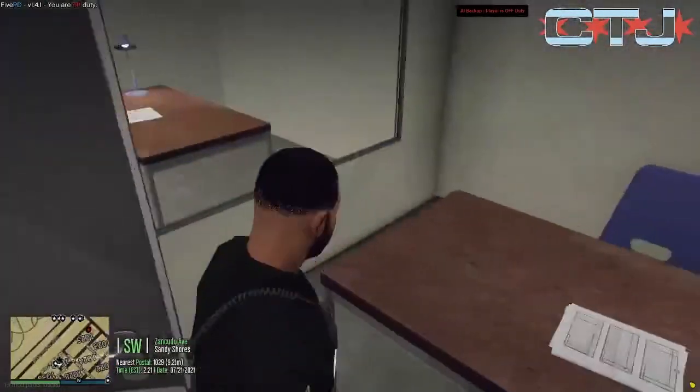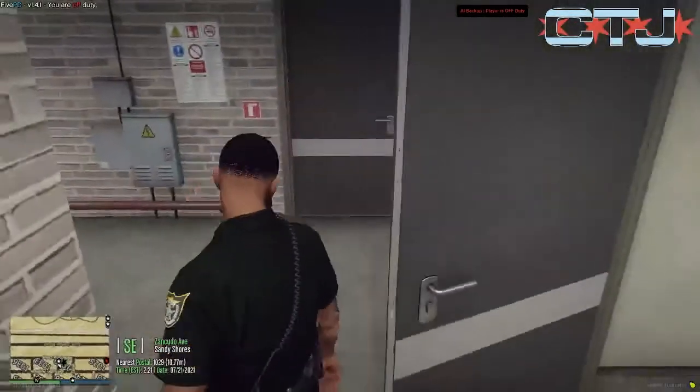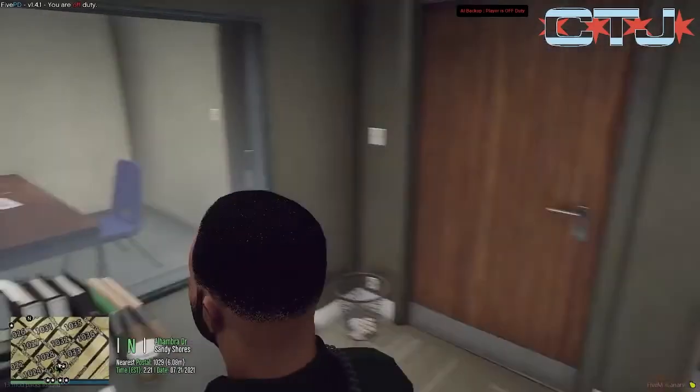Here's your interrogation room. And this is what I like about this — it's reflective on this side. But then you go into this door, the observation room, and you can see through it. So it's true two-way glass.